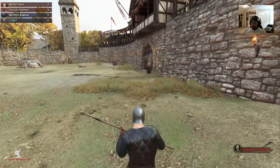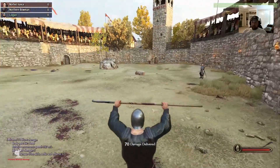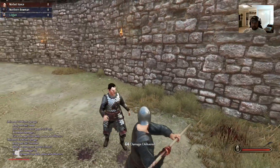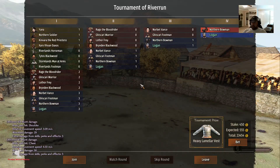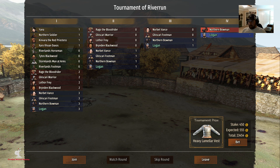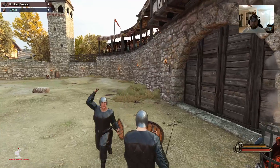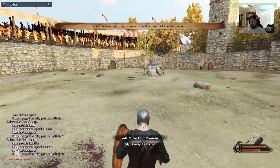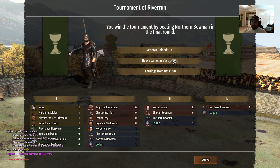I'd like to get into some decent battles — I don't want to just do tournaments the whole time. There's Norbat Vance. I actually gave the Riverlands a scale armor in the mod; I thought it looked pretty cool so I dropped it on the Riverlands. In this 1.5.10 beta I've noticed these guys block better with their shields, which is a little bit more of a challenge. Okay — we won the tournament and got a heavy lamellar vest.